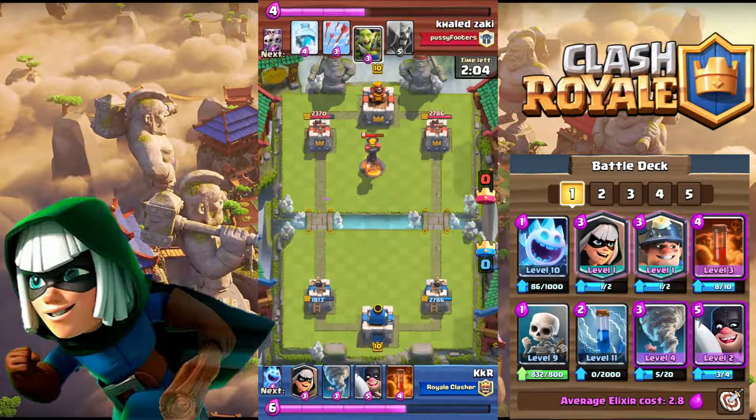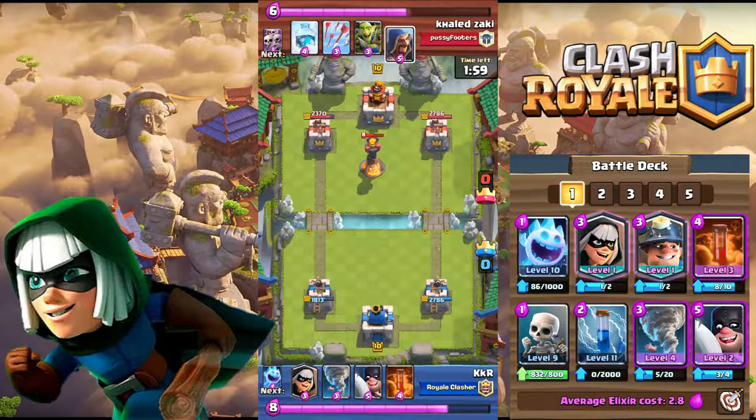Your second card is Miner, your secondary win condition. You should use him as an offensive unit for the same reason as Bandit — his special ability is less useful on defense. Do not replace your Miner with Ice Golem or Knight.